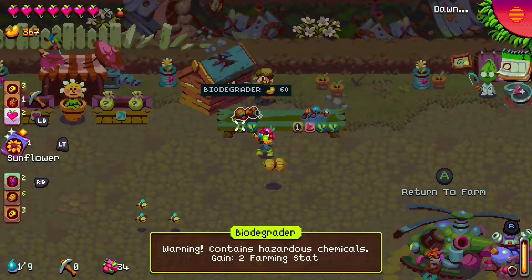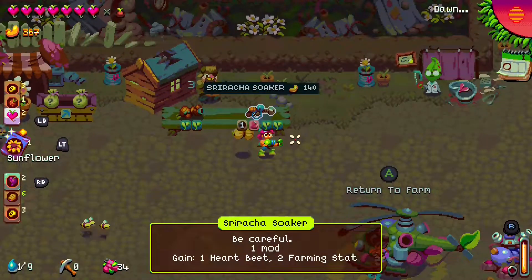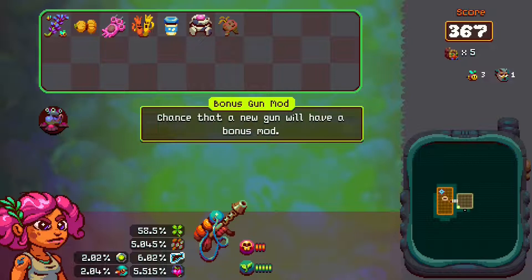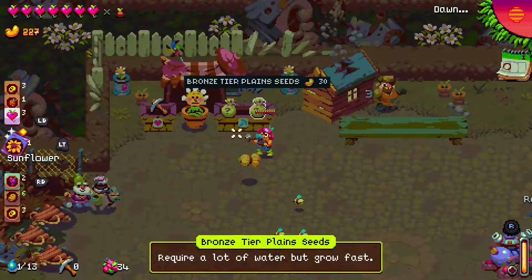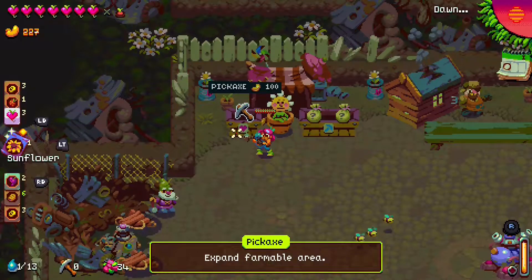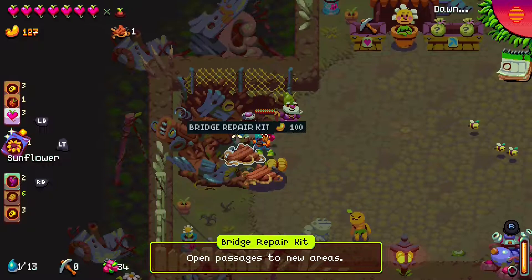Each gun can offer a bundle of stuff — for example, the Biodegrader costs 60 cashews and gives two farming stats. Mods in this game modify the weapon and can have bonuses — for example, one mod for the Roster Soaker lets you water your crops whenever you fire the gun. The flower shop offers seeds, pickaxes, scrolls, and friends for cashews. The bridge shop will offer you three bridges per day, each always costing 100 cashews. Bridges allow you to go to other biomes — tundra, jungle, and the Tier 2 biomes.